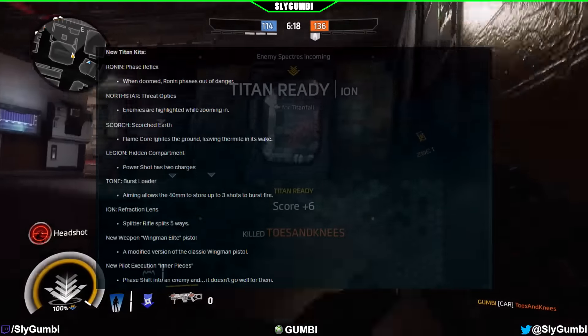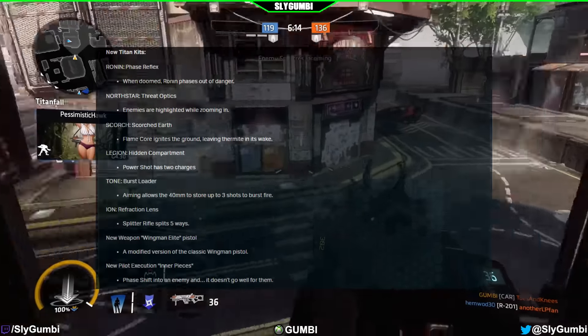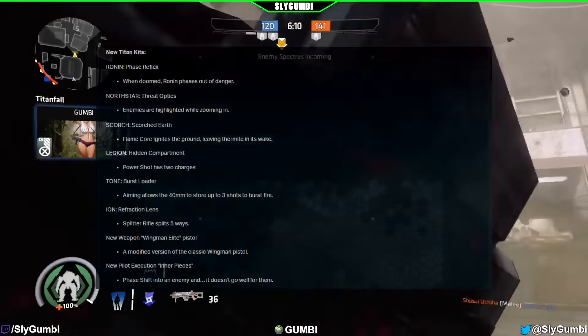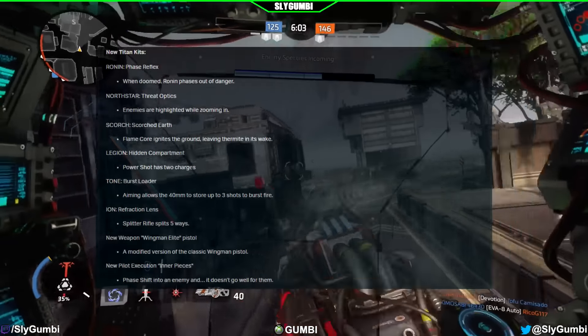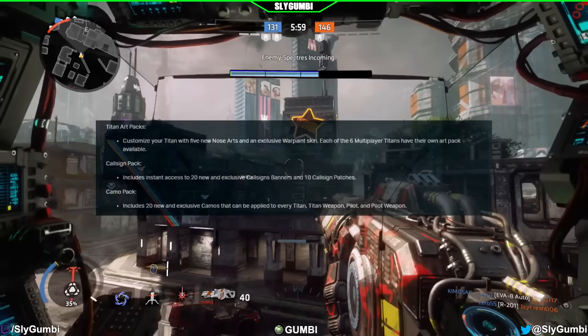Ion is receiving refracted lens — splitter rifle splits five ways. There's a new weapon called the Wingman Elite Pistol, a modified version of the classic Wingman pistol. There's also a new pilot execution called Inner Pieces — you phase shift into an enemy and it doesn't go well for them.